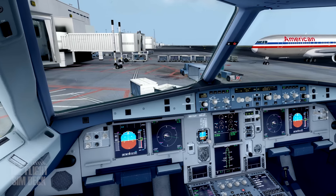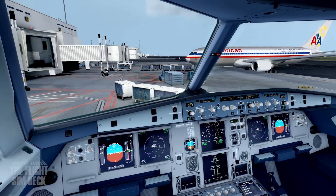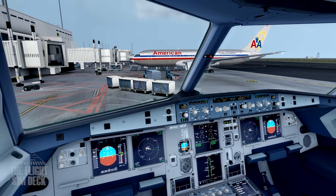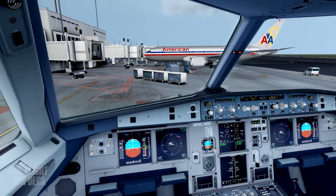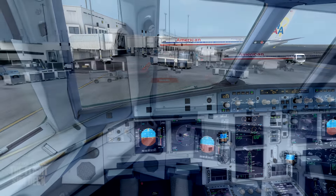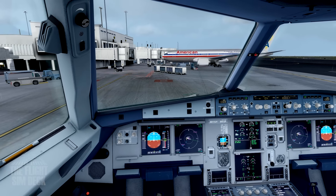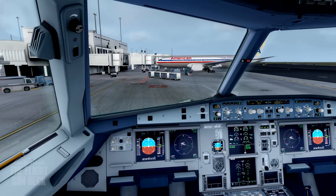We're going to start the engines once we end the push, watching this American Airlines come in here. It's a special delivery — I haven't really seen that one before with the gold ribbon, so that's pretty neat that it just happened to be heading into the gate as we were leaving. Got lucky with that. Starting the number one engine. We're going to get a few more things set up and then we'll be on our way.